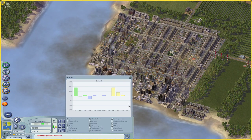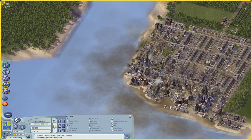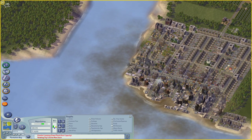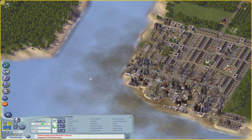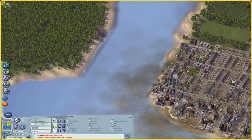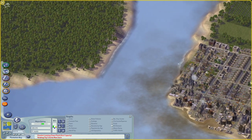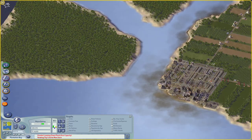Let's take a look at our demand and what zones we have demand for. Considering we don't really have anywhere to expand the industrial area for now, the best thing we can do is build more residential areas. Rather than expand into this agricultural land for now, I think we're going to start building a residential area on the other side of this river.